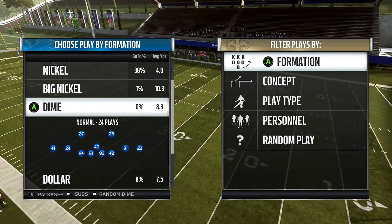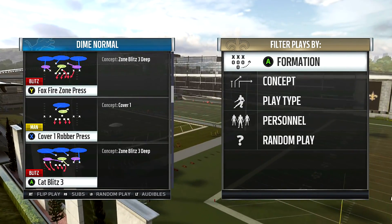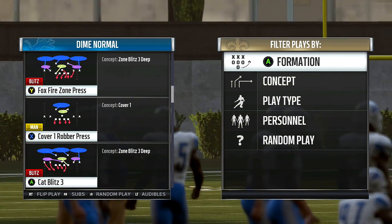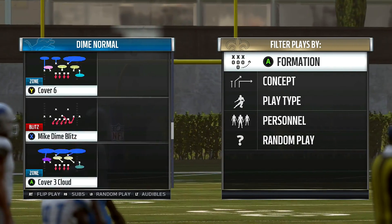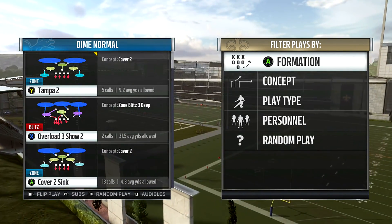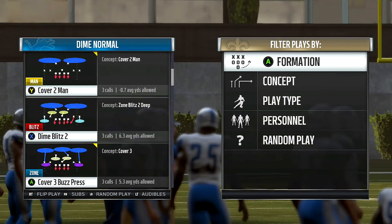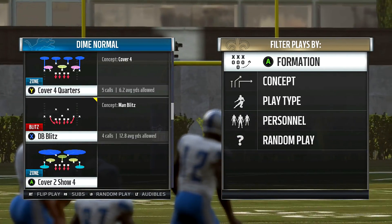The next one we're talking about is the Dime Normal. This one is not as effective as 4-3 under or 4-3 over, but it's still pretty decent. If we run things like Fire Zone Press 3 or Cat Blitz on third and long, I'll show you what I mean. The plays I recommend are going to be Tampa 2, Cover 2 Sink, and Cover 3 Buzz Press from the Dime Normal.